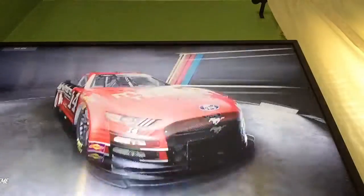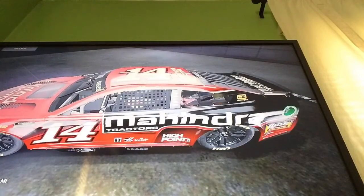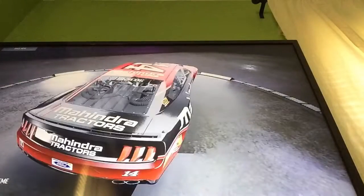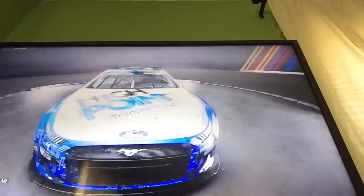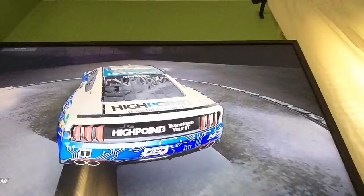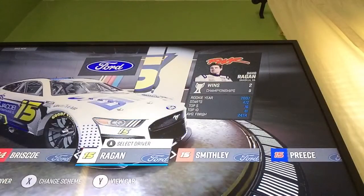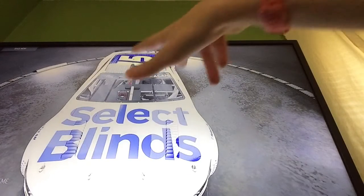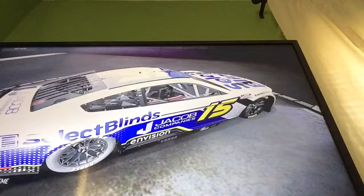Now we have Chase Briscoe's Mahindra Tractors car. Fun fact, the decals on my toy Mahindra car are actually a little messed up on this side — the design is kind of like a tractor. And then his HighPoint.com car with a fancy little cyber design. Now we have David Ragan in the Select Blinds car. It's kind of cool how the slits in the hood go the same way as the lettering — and this is a one paint scheme.